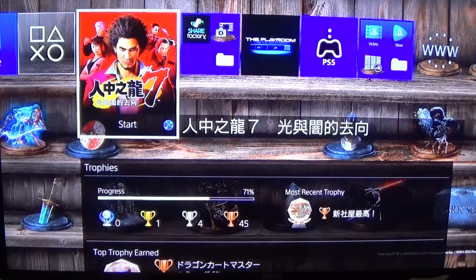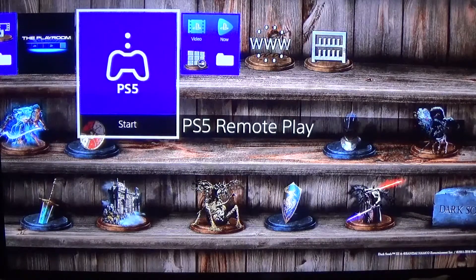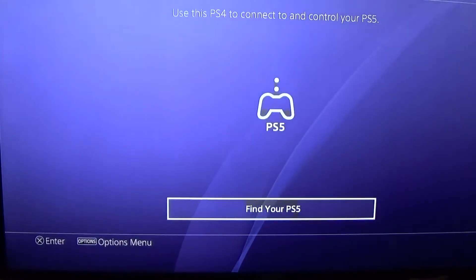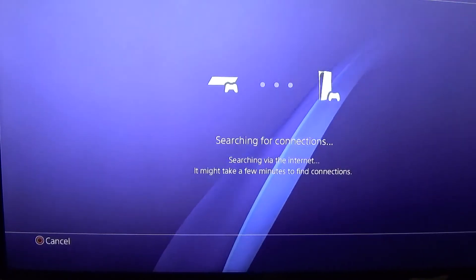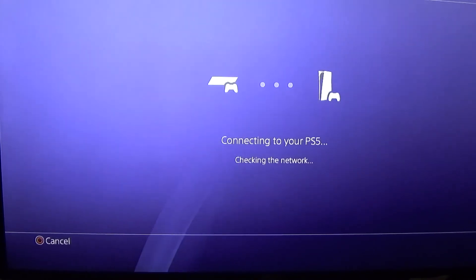Now we're going over to the PS4. Providing you have the latest update, you will see this icon here which says PS5 Remote Play. Click on it — we've already enabled Remote Play on the PS5 — and it's going to ask if you want to find your PS5. Click yes, and it links straight away, no hesitation.